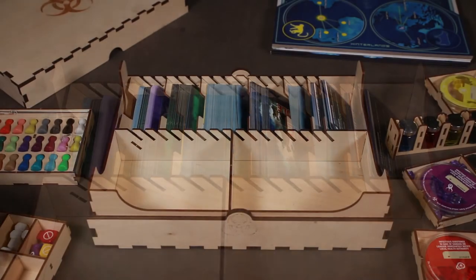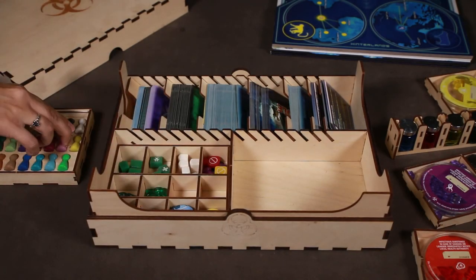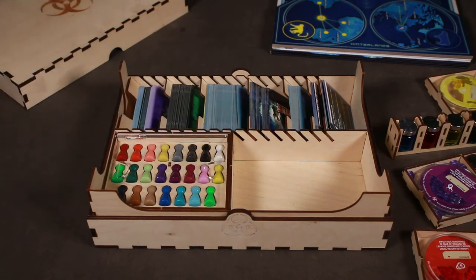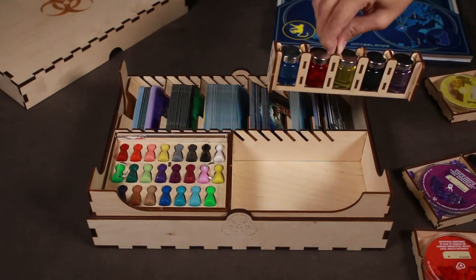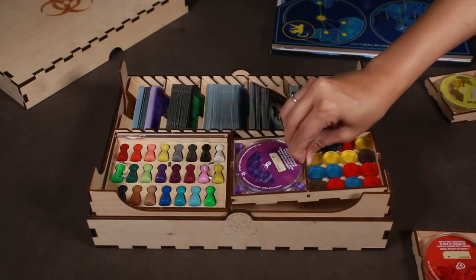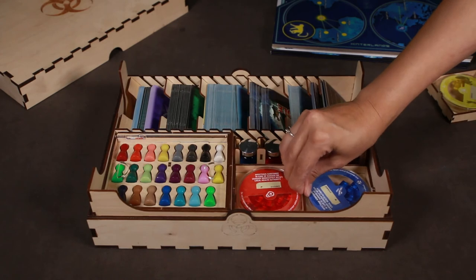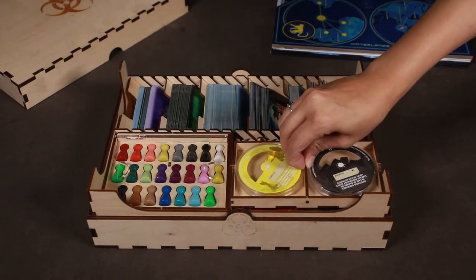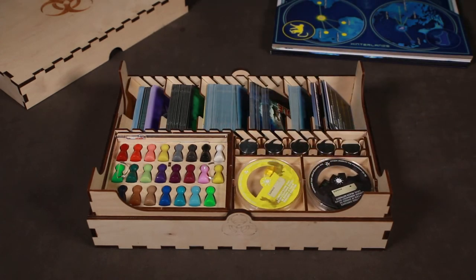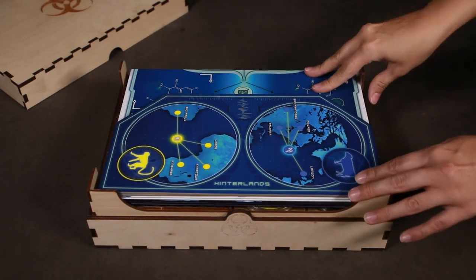Let's put this all together. First, we will place Tray B and then Tray A on top. Then, we will place Tray C along the card lane. Then, the 3 Trays D will be placed here. The Game Boards, BioTerrorist Location Pad, and Rule Books will be placed on top.